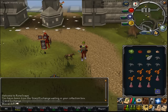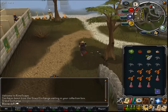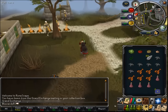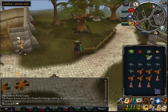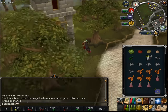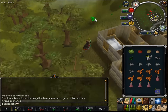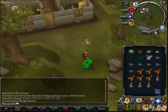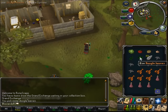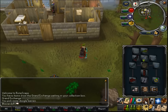Once you've done that I'm going to show you how to get the sixth item, which is a doogle leaf. You start out at the front of the Grand Exchange. Pick the doogle leaves and then use your ring of dueling to teleport to Castle Wars.